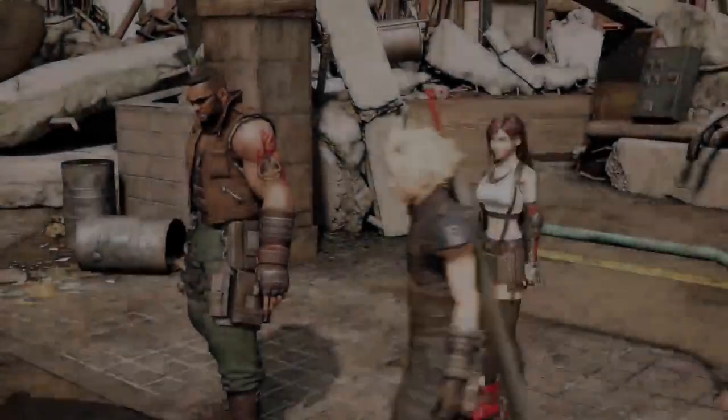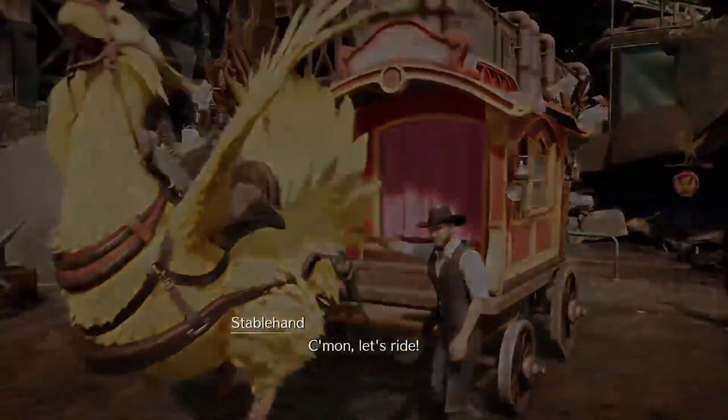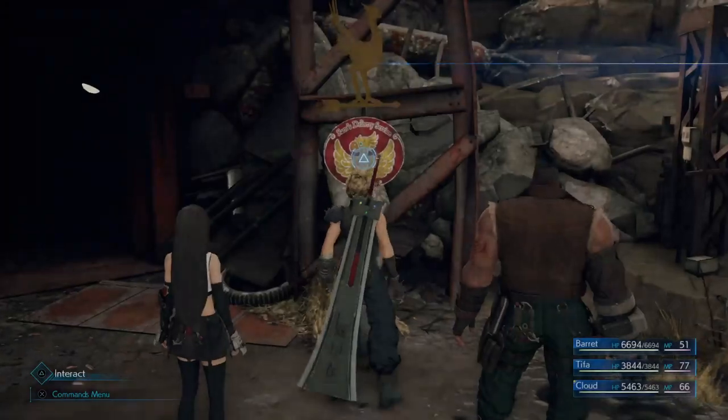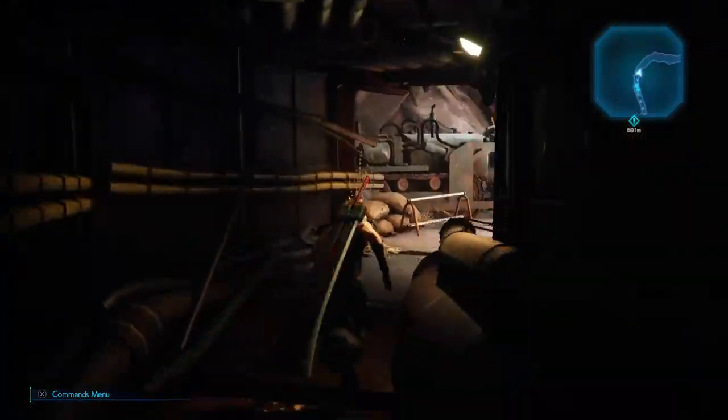Now that we have everything set up, let's head over to the Collapsed Expressway and get started. Actually I forgot something — you'll want to keep Triple Slash, Thundaga, and Maximum Fury bound so you save time from constantly going into the menu. I bind mine to L1 and Triangle and just kept busting that, and the mobs would die so easy. Also this method does pay for itself 12 times over, but if you find all three Chocobo Chicks it'll actually be 100% profit, so I suggest you do that before you start this grind.